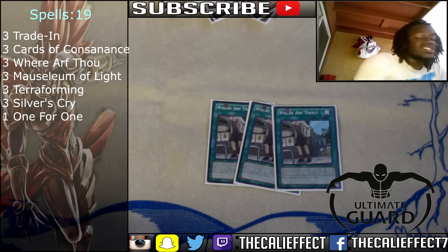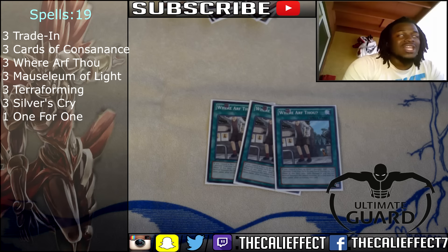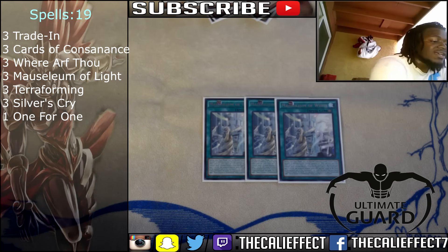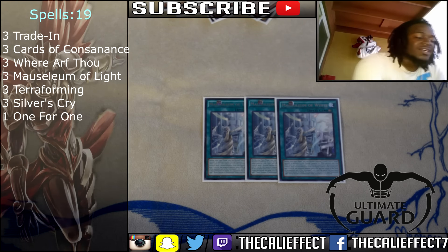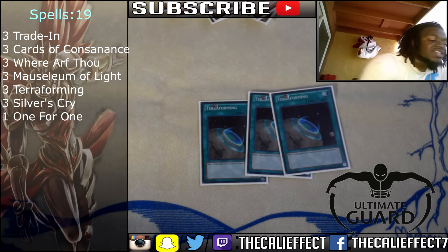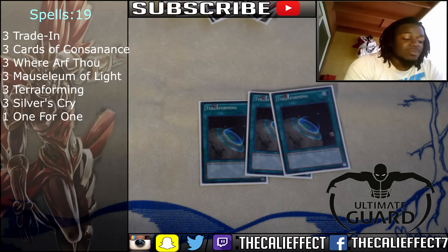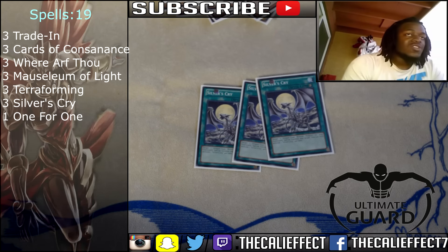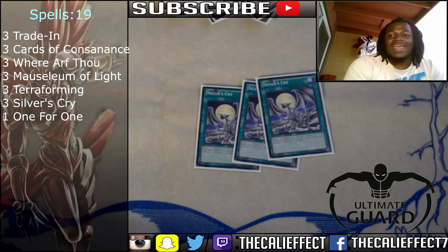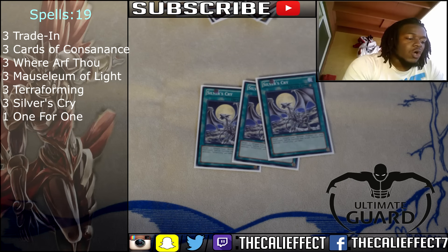Three copies of Where Arf Thomp, which is our search engine — it allows us to search any level one Light Tuner or any level one monster from our deck to our hand. Three copies of Mausoleum of White — I didn't want to run three but I have to because I want to see this card as fast as possible. It allows us to trigger Maiden with Eyes of Blue and gives us a second summon, so it's a pretty good card. Three copies of Terraforming to get to Mausoleum of White faster. Three copies of Silver's Cry, which is essentially Monster Reborn for Blue Eyes White Dragon and Dragon Spirit of White, triggering Dragon Spirit's banish effect and getting into some really critical pieces.